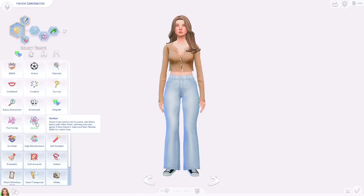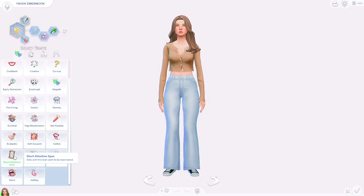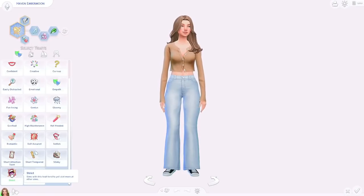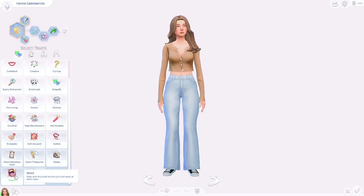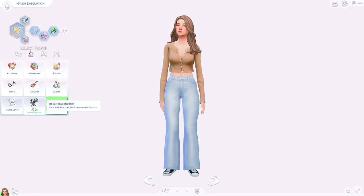Some of the traits you can get from this creator include things like caffeine addict, arrogant, alcoholic, easily distracted, curious, confident, and even cheater. Cheater isn't something you usually think of as a personality trait, but in The Sims it's nice to have options like that because it can add to your story — if you have a cheater storyline it's perfect to give them that trait.